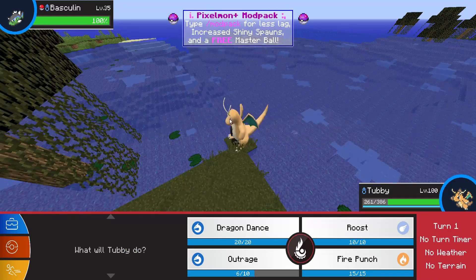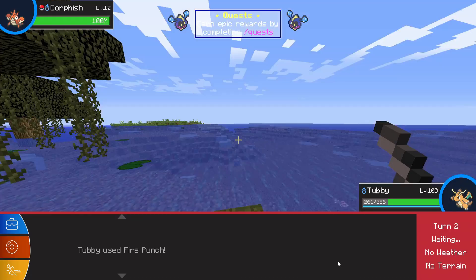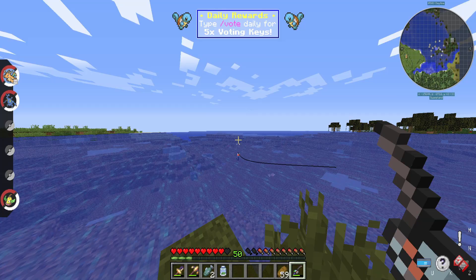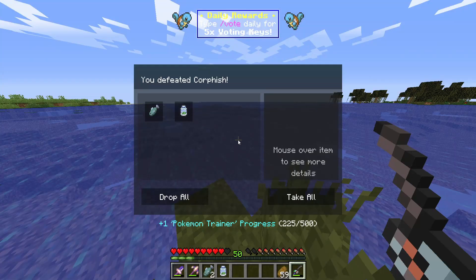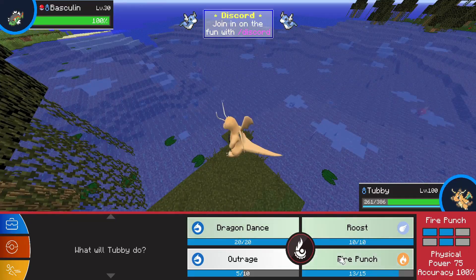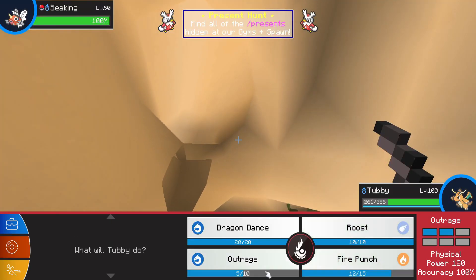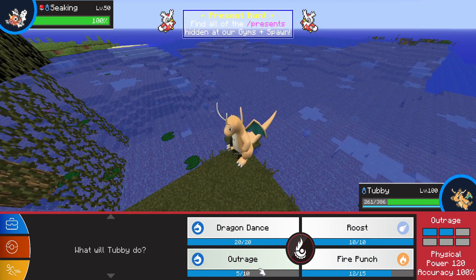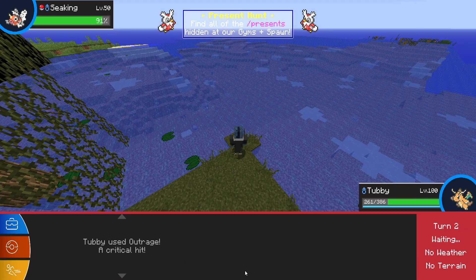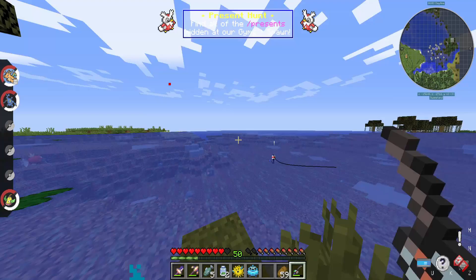The first encounter is a Basculin. Don't mind me eating kettle corn while I do this. Corphish is encounter number two — and I apologize for eating while I record. Another Corphish; I almost missed it because I was eating my kettle corn. Another Basculin — that's encounter number four. Encounter number five or six — you'll see on the video. A Seaking. That's good, that is very good. I'm going to have so much stuff by the end of this — there's so much fish in my inventory.